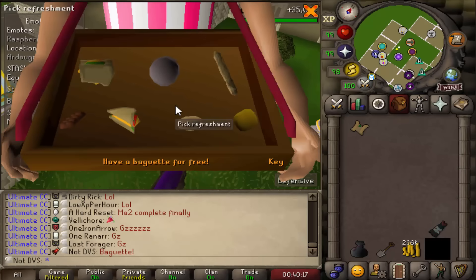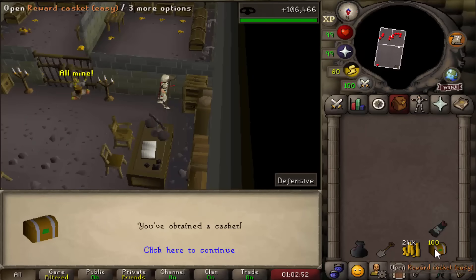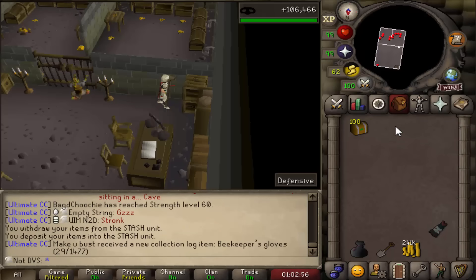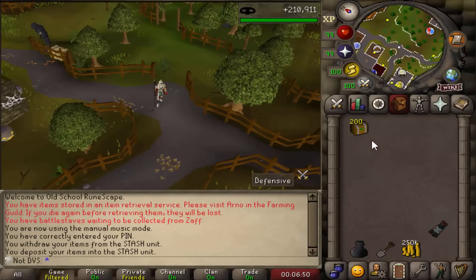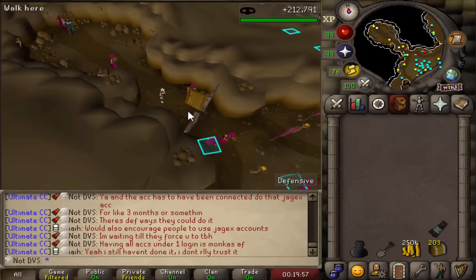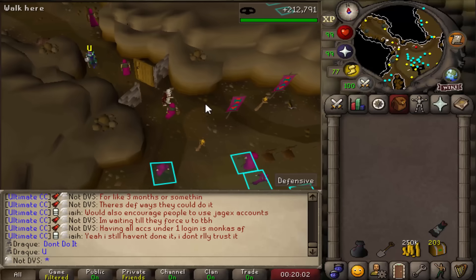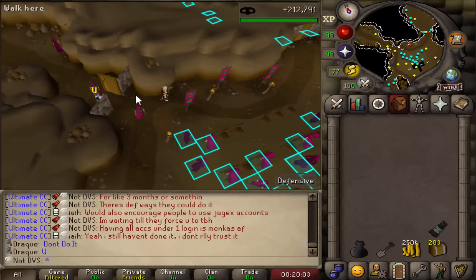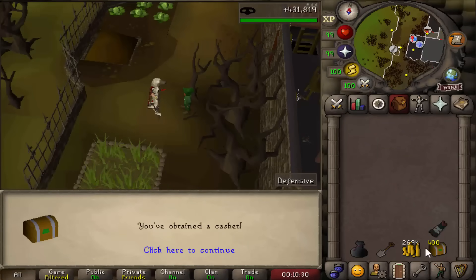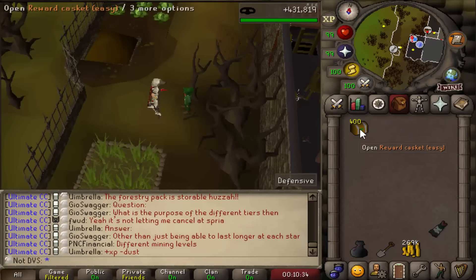A baguette from a sandwich lady — come on, stale baguettes! Literally never lucky. Here's the first casket update — I'm up to 100 total now, and I've gained 100k Thieving XP. 200 total caskets now. There's this guy here who's been doing easy clues with me, and every time we run in, whoever gets in first keeps closing the door on each other — I get a laugh out of it every time. 300 total EZs now. And here's another update — 400 total caskets. I'm going to take a quick break here.